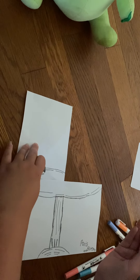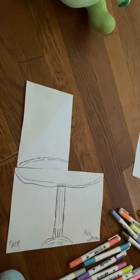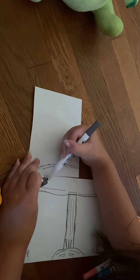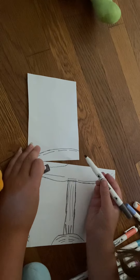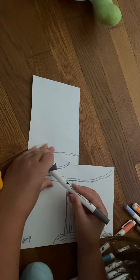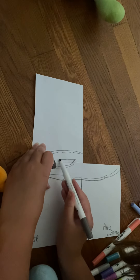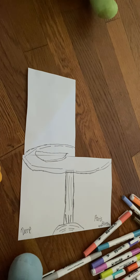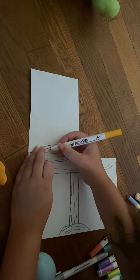Now I'm going to start drawing a little plate. Make sure not to draw too much on Derp's drawing — it's okay if you do a little, just don't do it too much. Okay, I think I'm good now and now I'm gonna draw a cupcake.